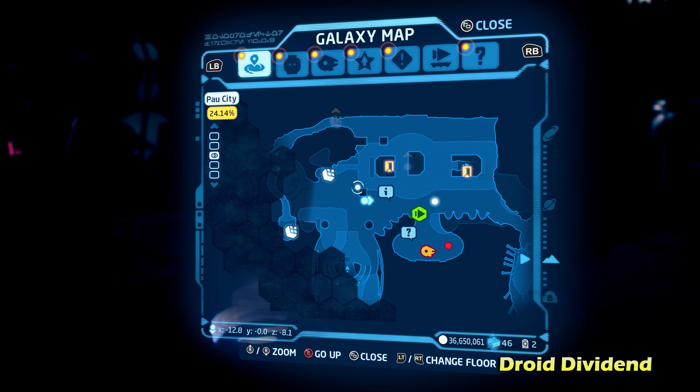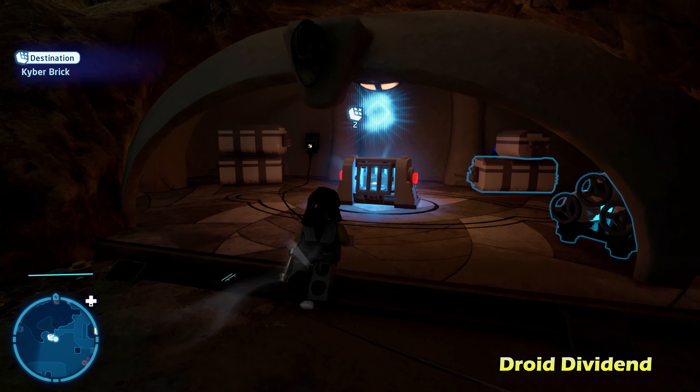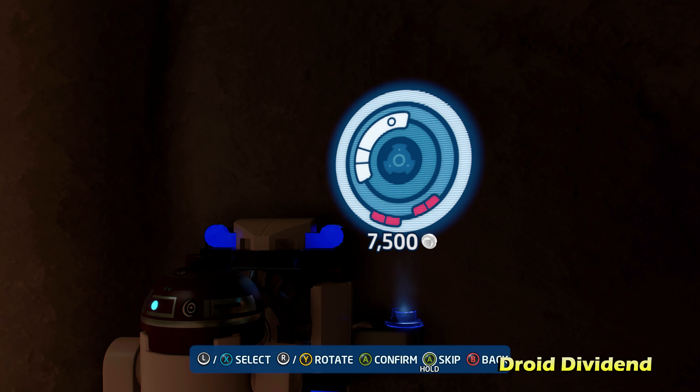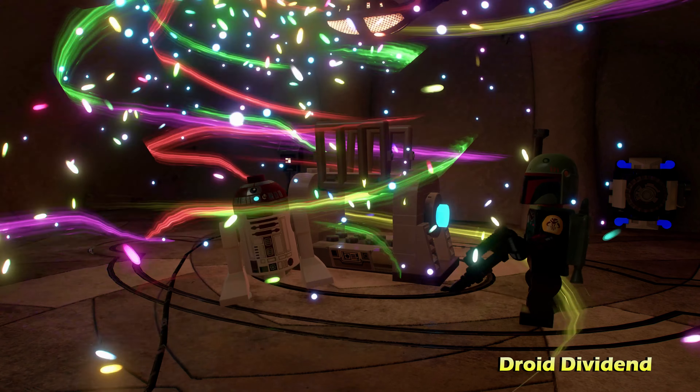Next up, we're going to do Shopping for Silver. This is on the door on the right side, the opposite door in the main area. Walk inside — this one is even simpler. All you have to do is switch to a villain character and throw your grenade at the silver Lego object to get the Kyber Brick for Shopping for Silver.